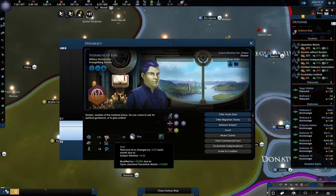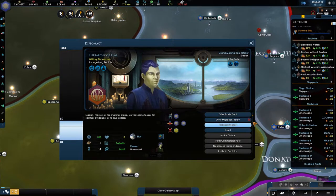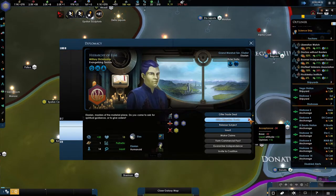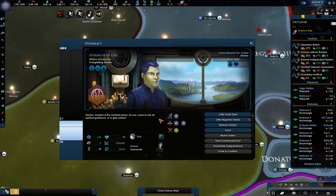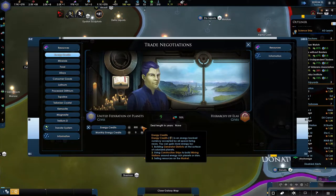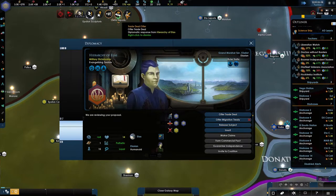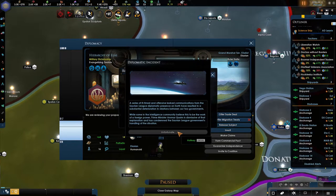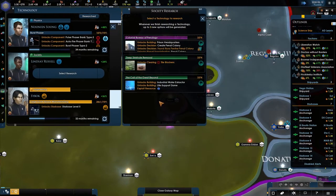We can offer them a trade deal. Trust is going up over time but I have no patience whatsoever. Let's offer them around 30 energy. Accepted - acceptance is 8, that's a bit of a shame, I was hoping it would be higher. And we got an unfortunate diplomatic influence event. That's not good.